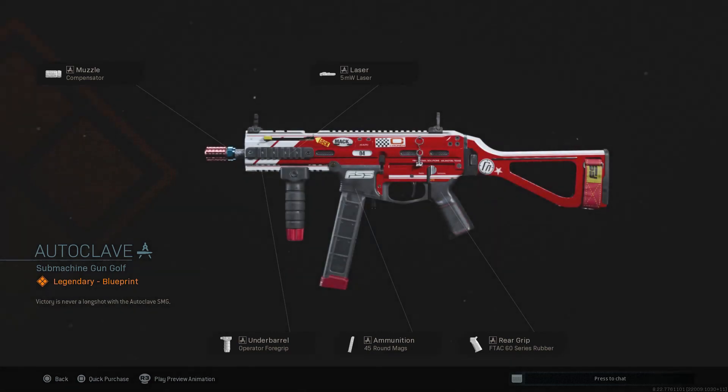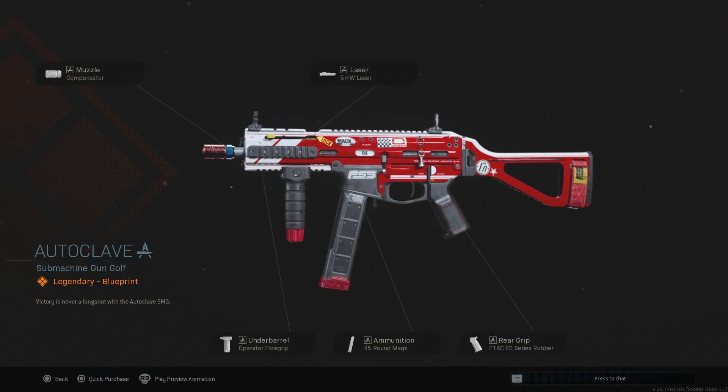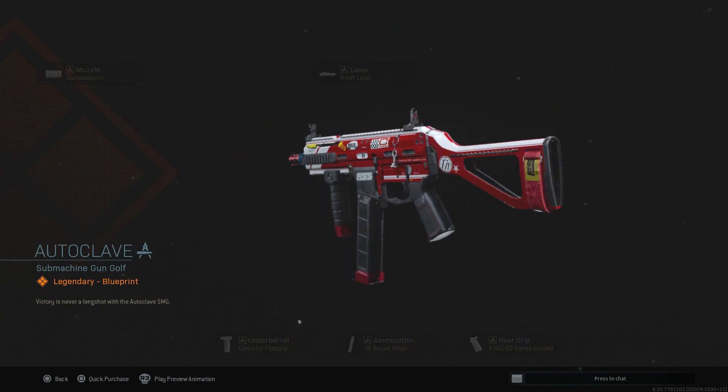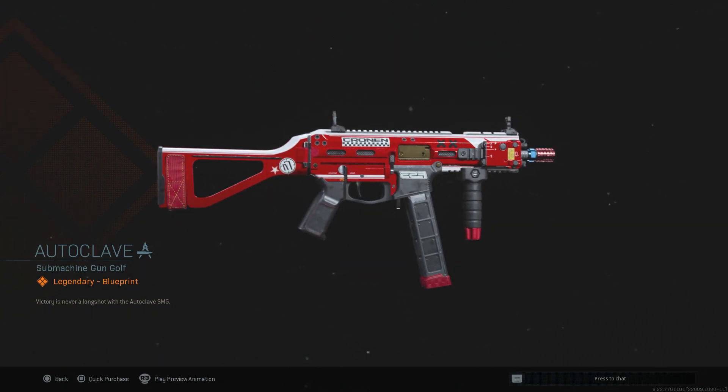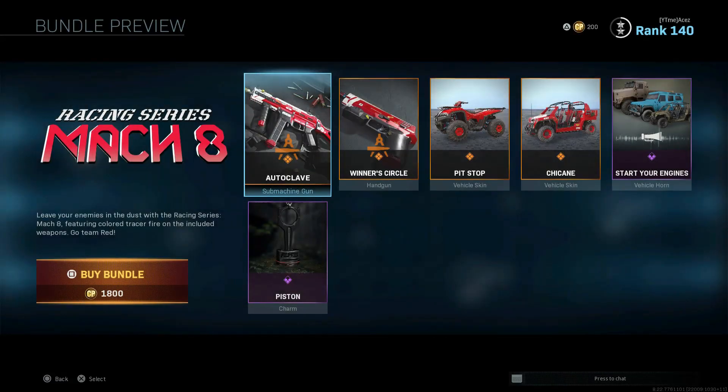What is this — a Striker 45? I just made a video on how I think this is the worst weapon in the game in my opinion. Compensator, 5-milliwatt laser, the operator foregrip — which looks a lot like a merc foregrip to be honest. The operator foregrip is usually a little bit smaller, so I don't know what to say about that. Just doesn't look like the operator. 45-round magazine, F-TAC rubberized grip tape, no stock, rocking with the iron sights. Cosmetically, if you're a big racing fan, it looks like a racing blueprint — it looks cool — and you're also gonna have some red tracers on there.